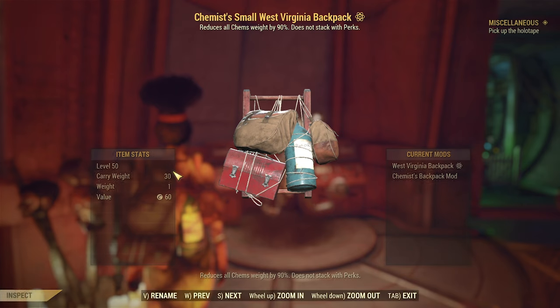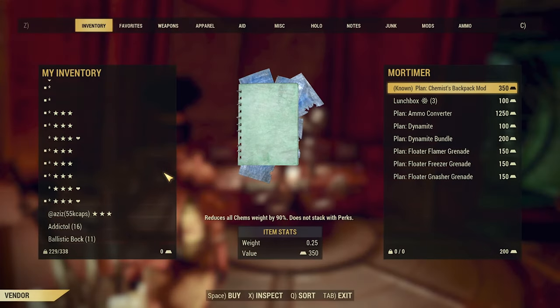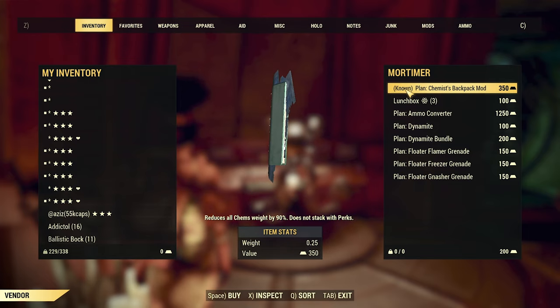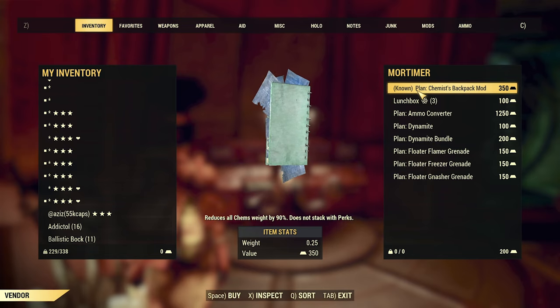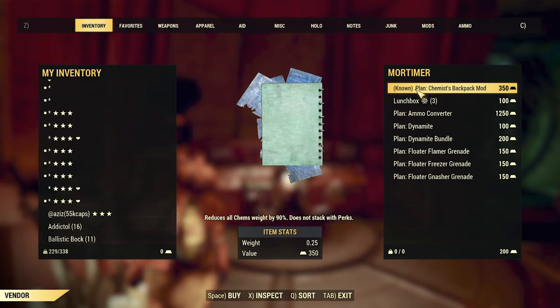I recommend getting a small backpack from the Morgantown airport and getting friendly with the Raider faction — this will allow you to buy the Chemist backpack mod from Mortimer for 350 gold bullion. Note that the Chemist backpack mod will not stack with Traveling Pharmacy. Furthermore, you can use the 3 points from Strength into Luck to use Rank 3 Good with Salt, though the build can stay the same if you want to defer this step.